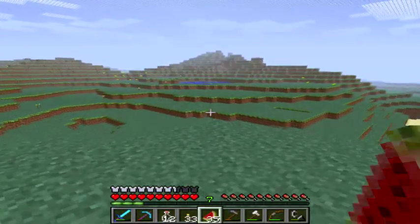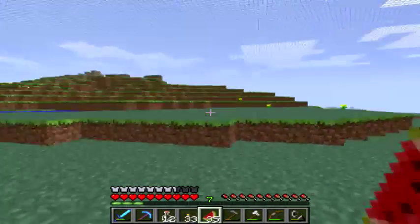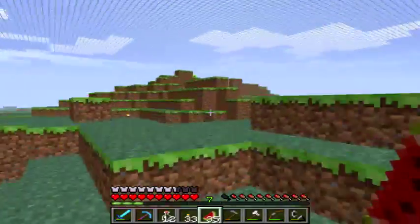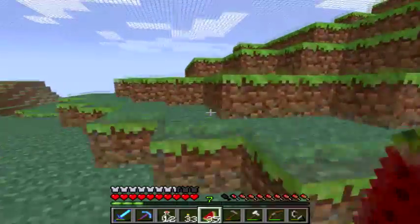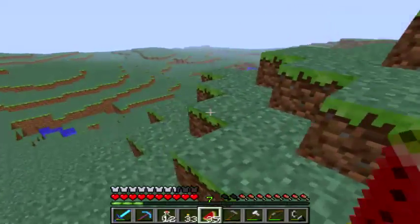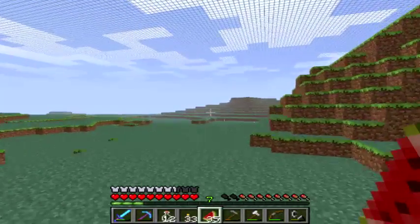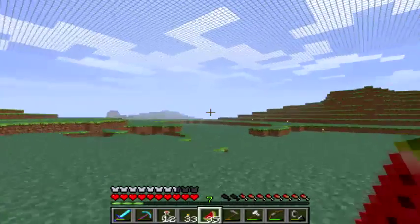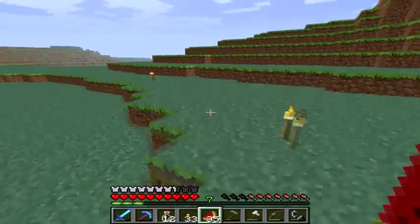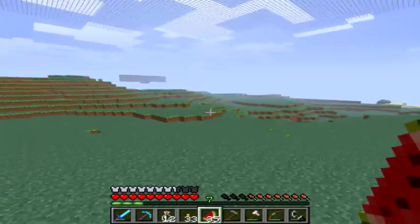There we go — got that dirt. Now we can refill that hole that the creeper blew up a few episodes ago. This place seems so empty without any trees, you know. Maybe we should bring back all the trees in Greenland since they're all corrupted.